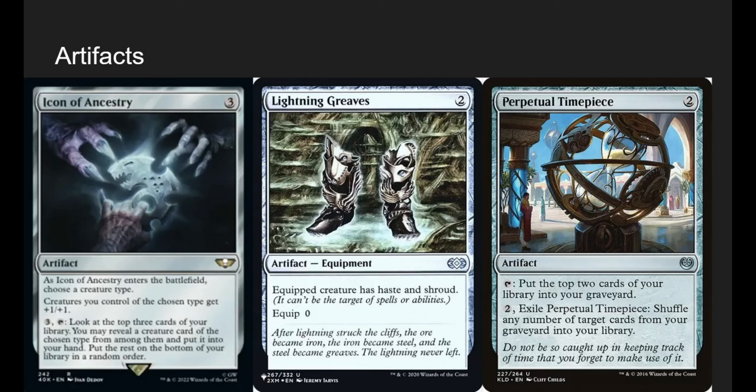Lightning Greaves go on Zask — we need Zask to live. Swiftfoot Boots as well — same thing, we just put them on Zask so he doesn't die to targeted removal. Perpetual Timepiece: tap it to mill two, or pay 2 to exile it and shuffle any number of target cards from our graveyard back into our library. It's more selective than Elixir of Immortality and prevents us from milling out.